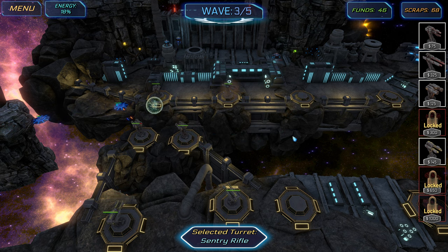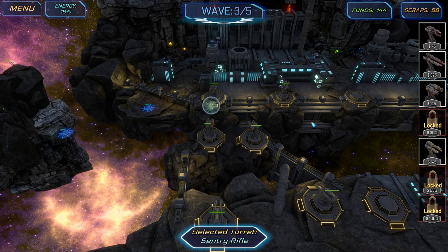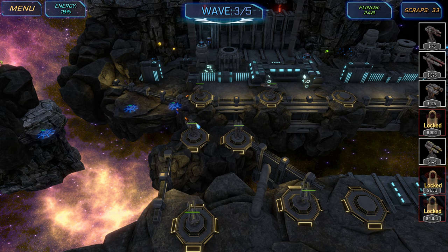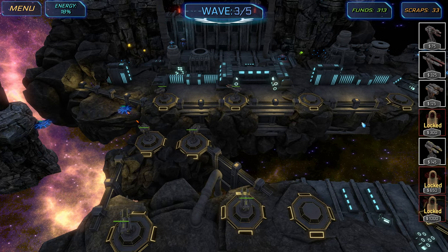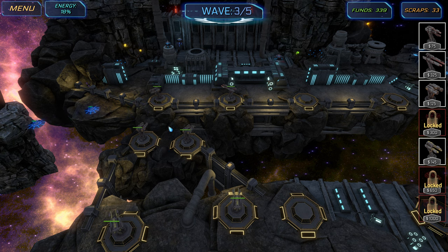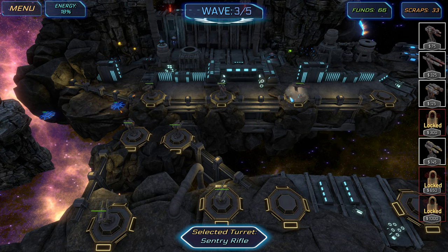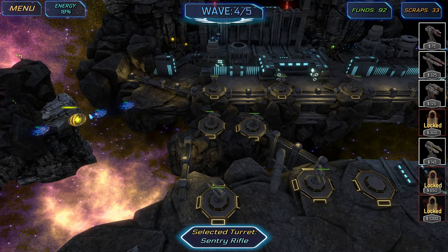Enemies are getting a little stronger now — let's place a sentry rifle here to blast them as they come in. So far so good, but this one is taking a lot of damage. We might have to repair it soon before it breaks — let's click on it and repair with scraps. It went back up to the full green health bar. We're getting a lot of funds. This is only wave three out of five — we've got our choke points covered and snipers going in the back. We can place another sentry rifle up here.